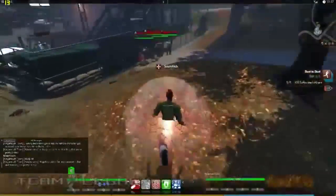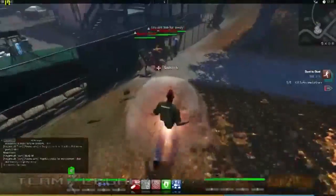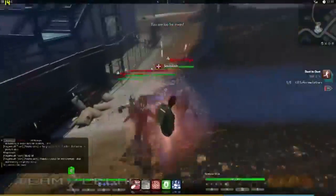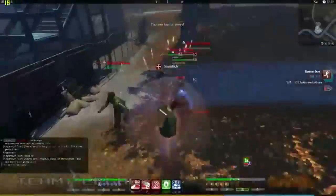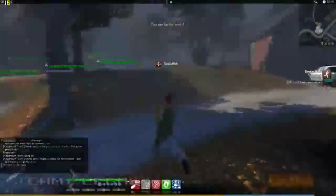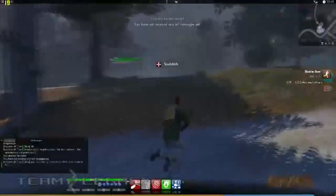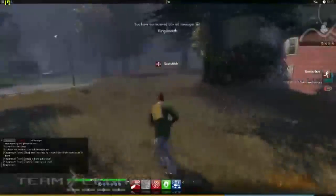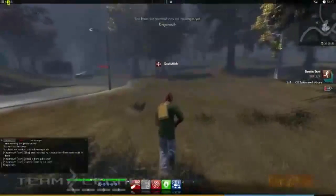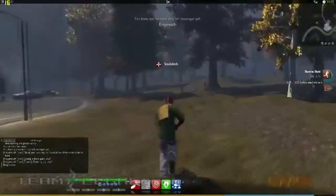All right, continuing on — see a group of zombies, going to run over here and put some foot in the ass. As you can see, the combat here in the Secret World is a little easy. Just simple circle strafing kills pretty much everything — AOE cone. The shotgun, as far as I'm concerned, is a little bit overpowered, so you can't really judge everything by that.